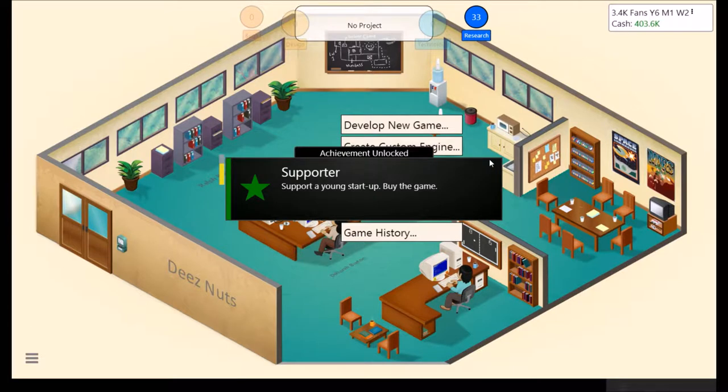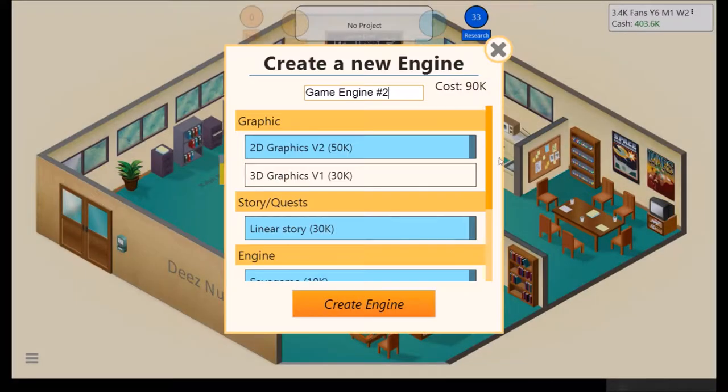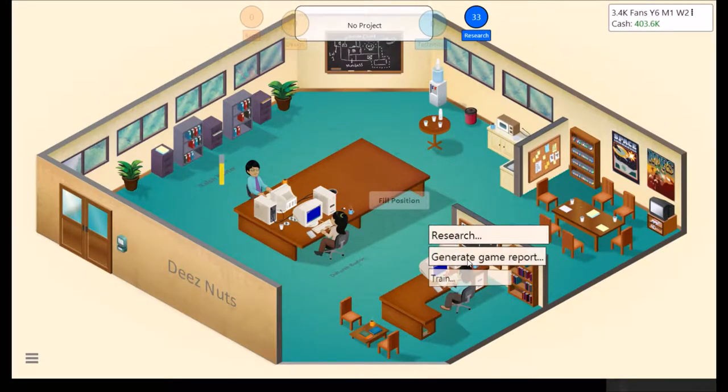So last time, literally like last minute — like 45 seconds till the end of the video — we realized that we had been using a super dated engine. We've been using 2D Graphics V2. We'd never, even though we unlocked it, researched 3D Graphics V1.